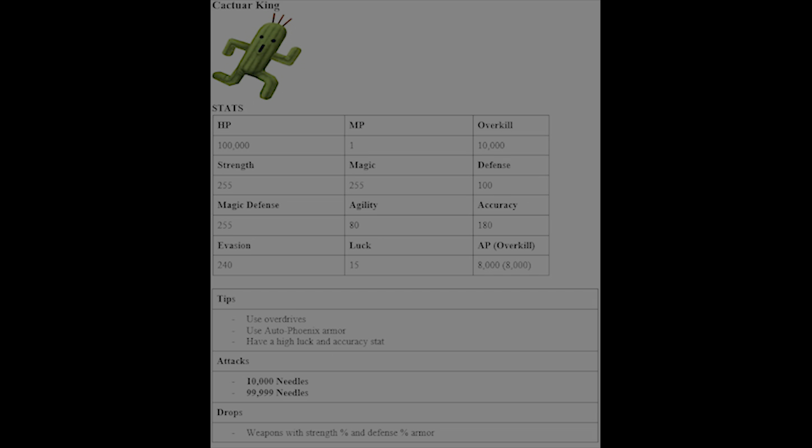Next up is the Cactuar King. Don't even attempt to hit him — his evasion stat is far too high, you'll miss every time. Use your overdrives every time and they'll hit 100% of the time. Use Auto-Phoenix armor because he uses Ten Thousand Needles, and on his actual turns he uses One Hundred Thousand Needles. You need a very high Luck and Accuracy stat to hit this guy.